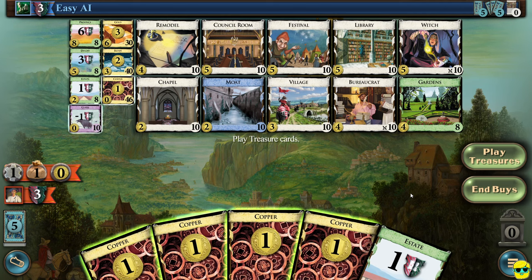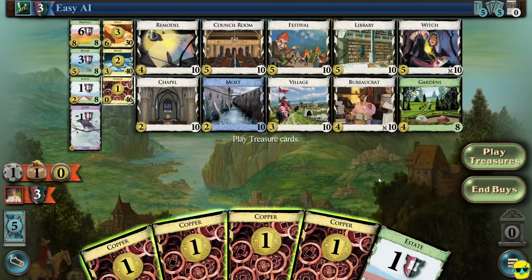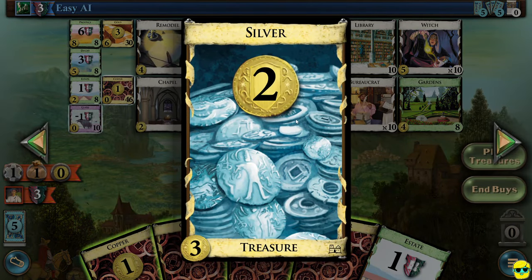Before we play treasures or buy anything, let's talk about the supply. We've already talked about the victory points. Everything out here you can purchase. You can purchase a curse — although you don't want to, as it gives you minus one victory point. A curse is a card you want to put in your opponent's deck to subtract from their victory points and slow their deck down because they'll draw it, it takes up a hand slot, and they can't use it. You can buy victory points and treasures. Upgrading your money to silver is very worthwhile — silvers cost three money but give you two money when you play them.